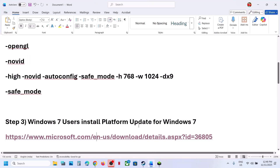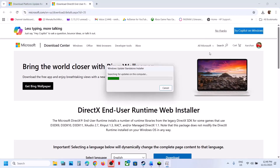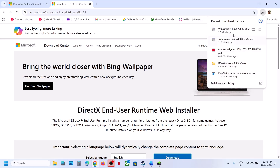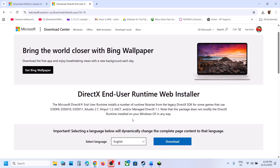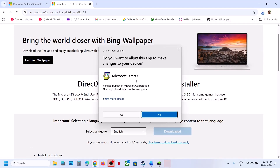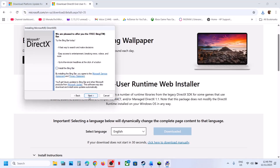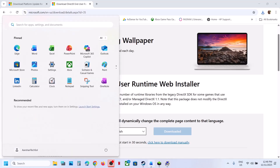Still not working? The next step is to install the DirectX file. Note: this Windows 7 step only works if you have Windows 7. To install DirectX, click on Download, run the exe file, click Yes to allow, accept the terms, click Next, uncheck 'Install Bing Bar', click Next, and let the installation complete. Once done, click Finish and restart your computer.